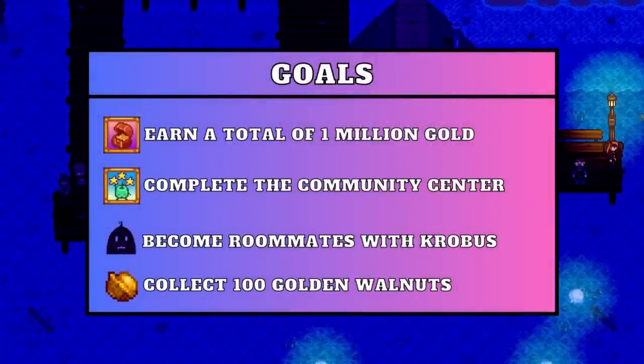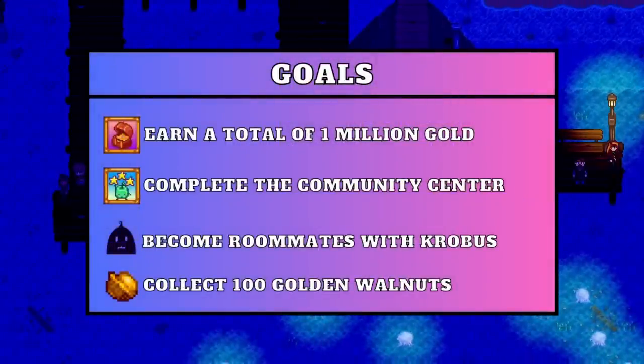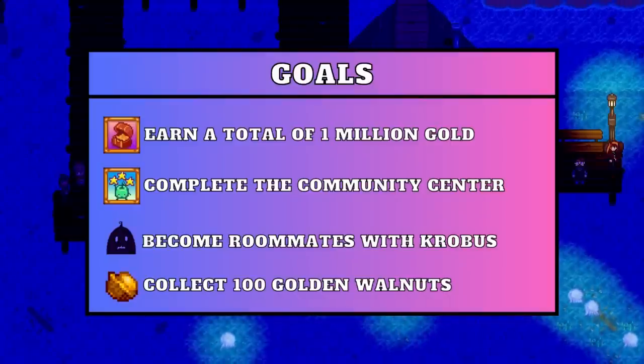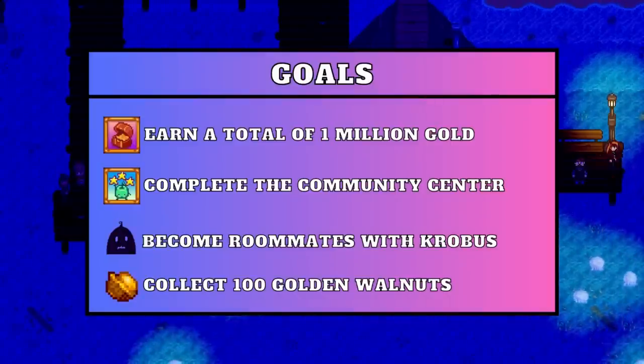In order to make sure I made as much progress as possible, I set goals for the first and second years. Our goals for the first year are: complete the community centre, earn a total of 1,000,000 gold, collect 100 golden walnuts, unlock Mr. Key's walnut room, and reach 10 hearts with Krobus and ask him to move in with us.